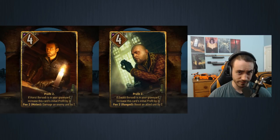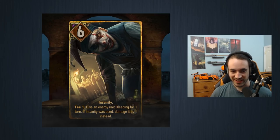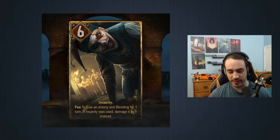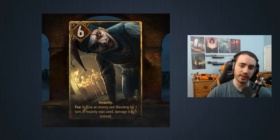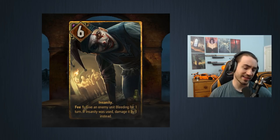Moving along, we have Freak Show. This card is six provisions, six strength, Insanity, fee one: give an enemy unit Bleeding for one turn. If Insanity was used, damage it by one instead. Insanity means when you don't have coins, you can take damage onto this card.